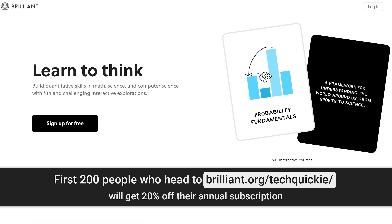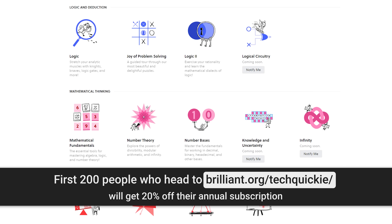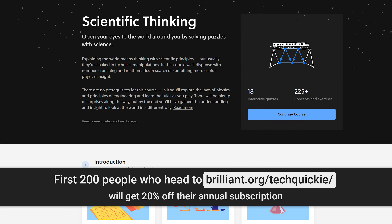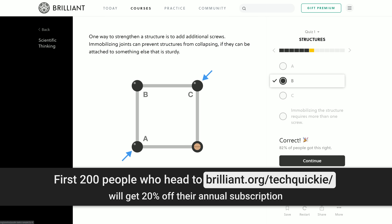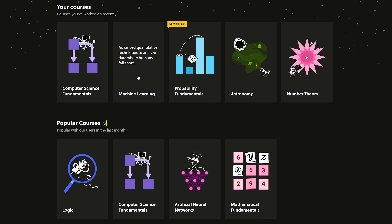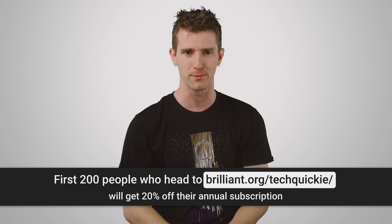Brilliant is the site that helps you become better at math and science. They feature courses on storytelling, code writing, and interactive challenges that'll help you come away better at problem solving. For example, check out their course Scientific Thinking, a great way to develop a solid foundation in physics by playing puzzles like mirror reflections, laser tag, and gear ratios. With over 50 courses there's something for everyone, so click the link below. The first 200 of you to do so will get 20% off an annual premium subscription.